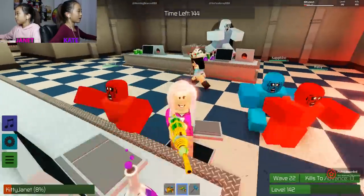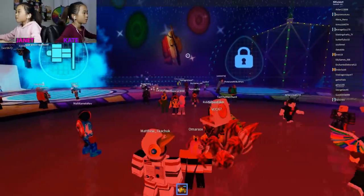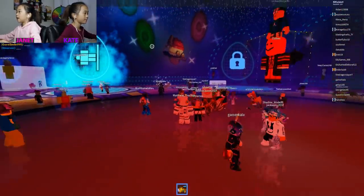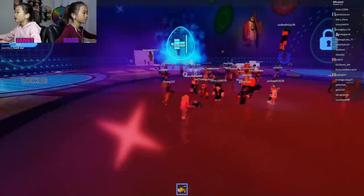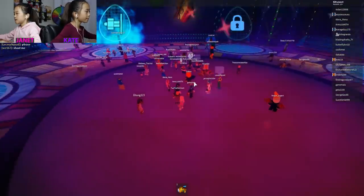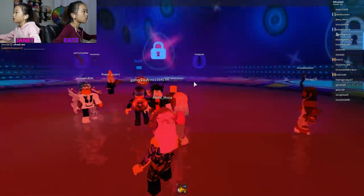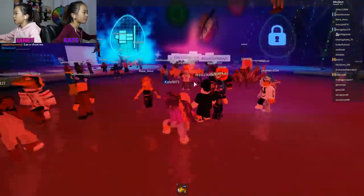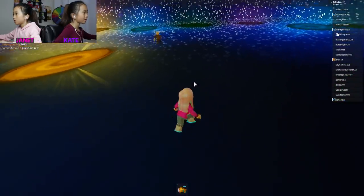Let's go back to the egg hunt lobby. That's my fifth egg — that cowboy sheriff looking one. The next one we're gonna be doing is this mini game one in the epic mini games. I'm gonna follow Tad cause I don't know what that one is. He just passed a gold one.